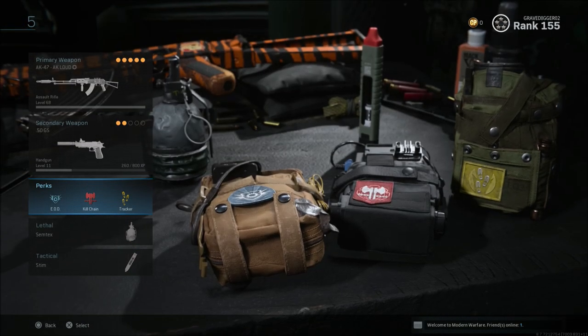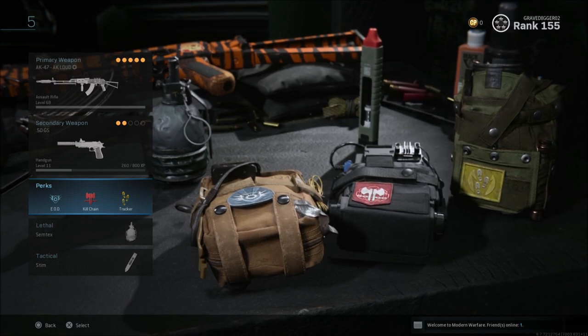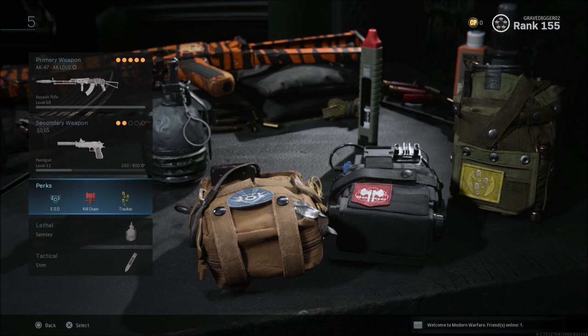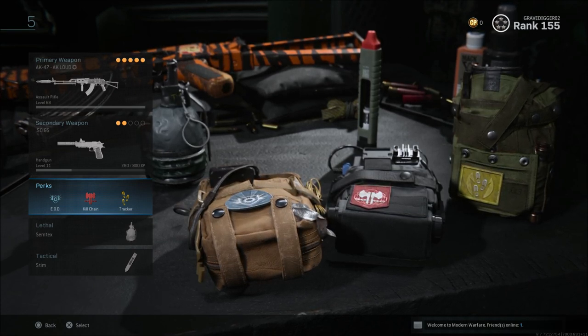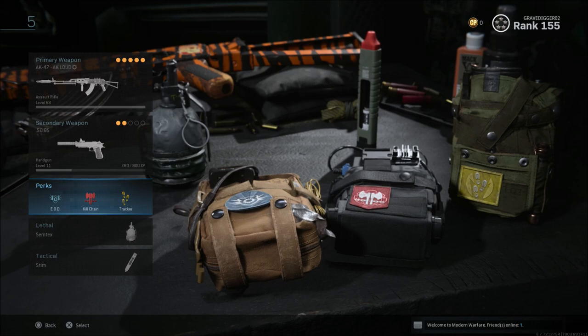When I play ground war, I run Kill Chain, Tracker, and EOD. The reason for Kill Chain is I can get my cruise missile, get a couple kills with it, then have the VTOL, get a couple kills with the VTOL, and then I'll have the AC-130. So Kill Chain just chains all your killstreaks together.